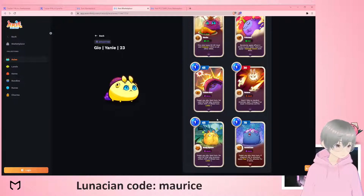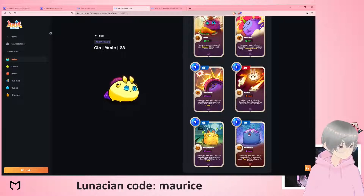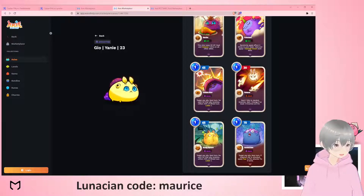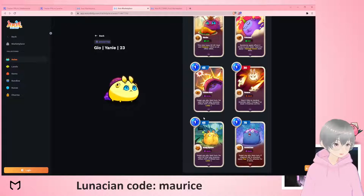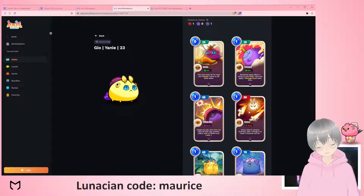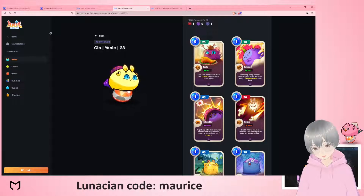These got nerfed as well — I think this used to be 70 percent and reflected 50 or something. Very strong. There's also another fear card. It's a combination of cards that is very very strong — a lot of healing and shield. This can also be a finisher: it deals 60 in the end, so in a one-on-one situation you can chip the opponent's axie down so the blood moon can KO it with the Katara.